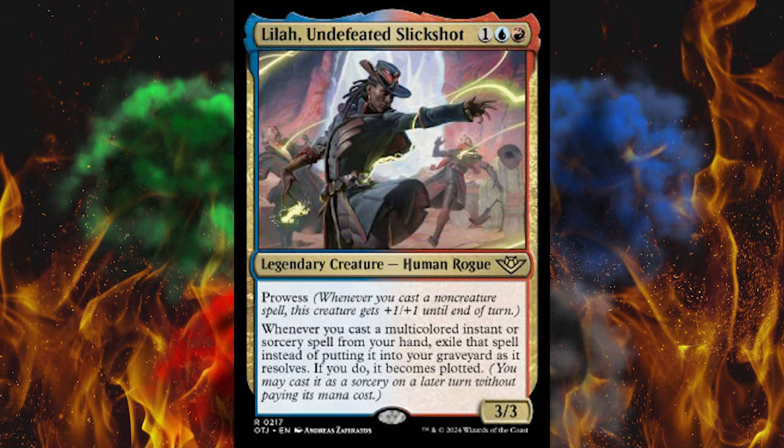Then there's Lila, Undefeated Slickshot. By complete coincidence, she's a female and a minority. It's almost like they're trying to make up for not hiring more diverse staff by putting them on the cards — but putting them on a card is apparently way better than giving them a job or a career. Anyway, 3-cost 3/3 with prowess, because the set wasn't overpowered already. Whenever you cast a multicolored instant or sorcery spell from your hand, exile that spell instead of putting it into your graveyard as it resolves. If you do, it becomes plotted. I'm a little tired today.